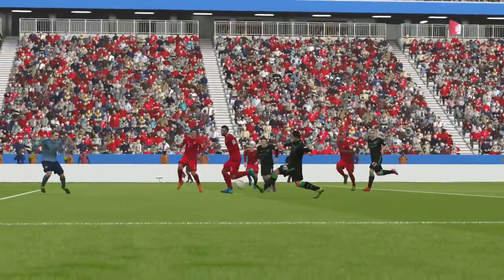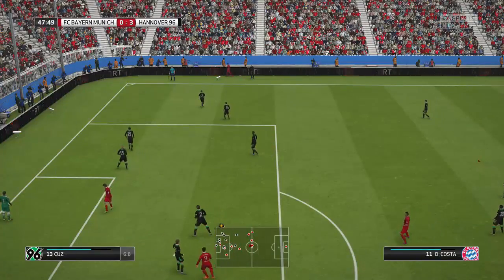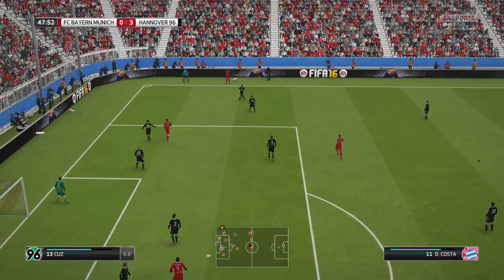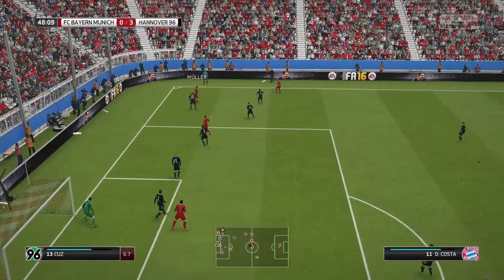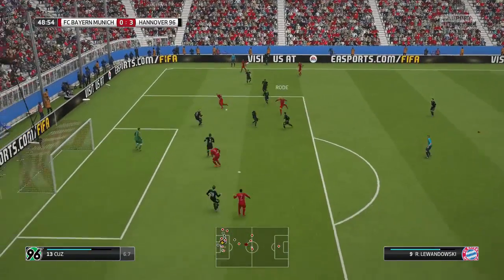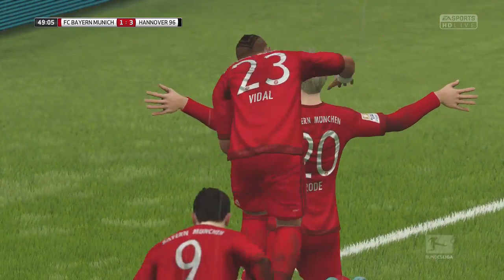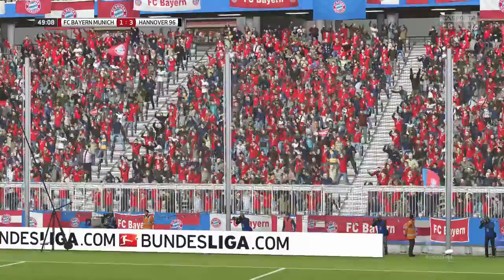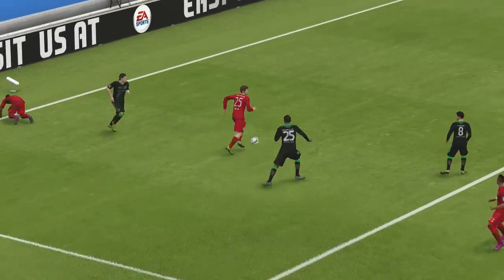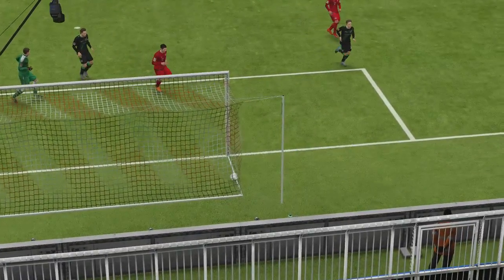Throw in here for Costa. He'll find Mueller, Mueller back to Costa. A little backheel to Mueller — Mueller, end of Rode, Rode shoots, and wow, what a shot! Bayern get one back at the beginning of the second half. Rode hits it off the post and into the back of the net.